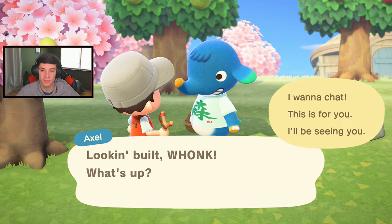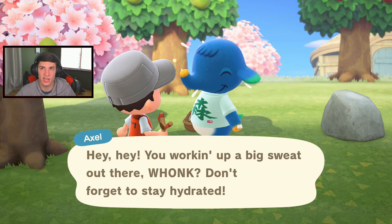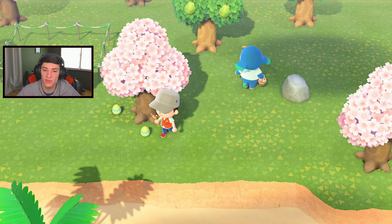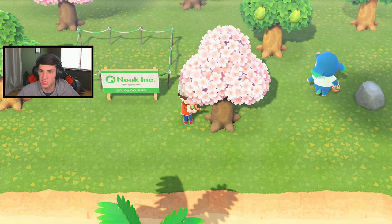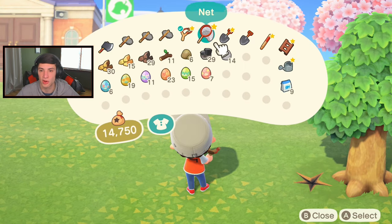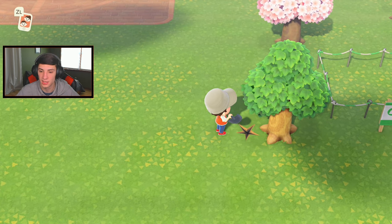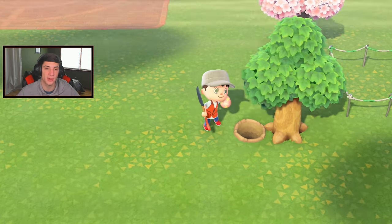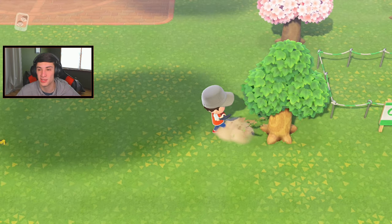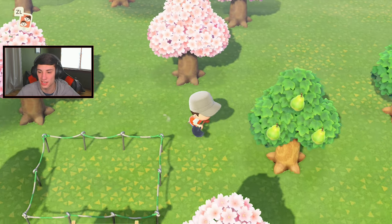Yesterday they gave me like two DIY recipes, which was pretty dope. Let's shake this tree and get some eggs. I believe you need a total of like 30-something to craft all the recipes and complete the bunny day event. There's an earth egg — showing you guys. I would rather have a fossil. It's kind of annoying sometimes when you just want to fish and you're catching eggs instead.